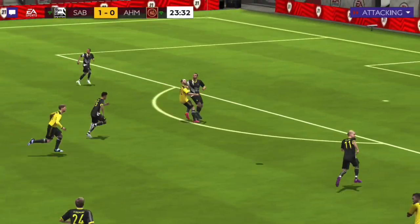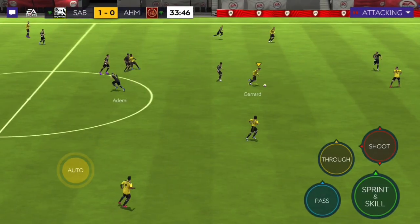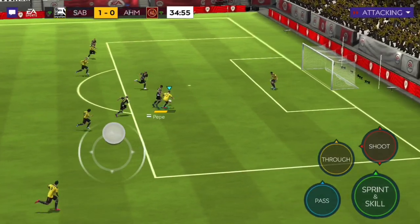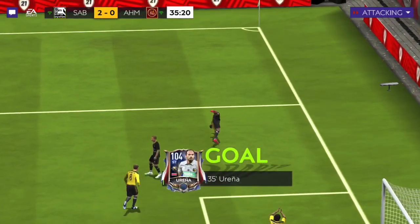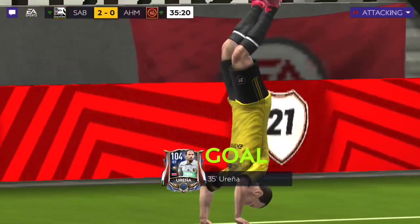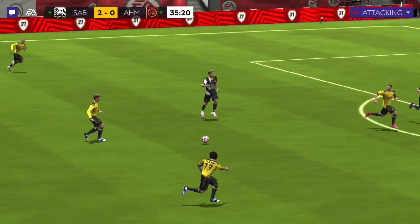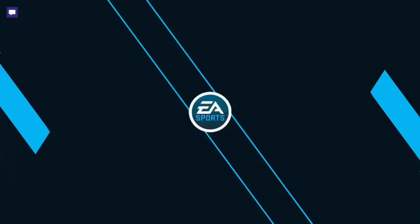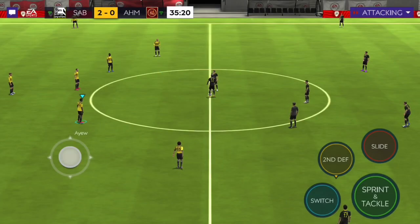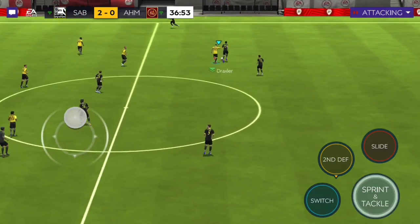Gerrard passes to Uribe — Uribe finishes. Look at that — beat Pepe on it. Brace already! I like this card. In the head-to-head he seems to be a beast, a very, very good striker. He's physically pretty strong as well. Look at that finish — to beat the goalie. That's very, very good, that's class from him. 2-0, what a start, what a first half for Ureña.